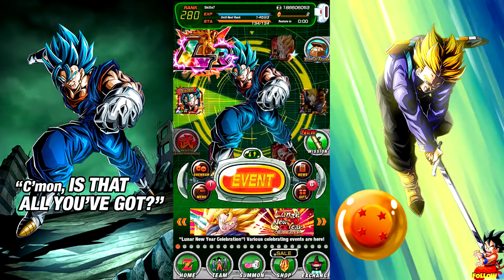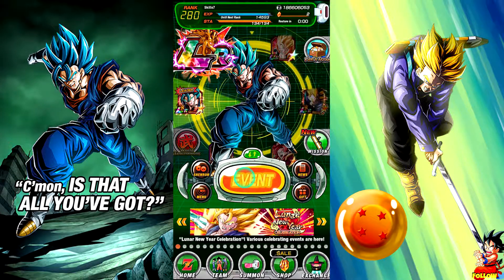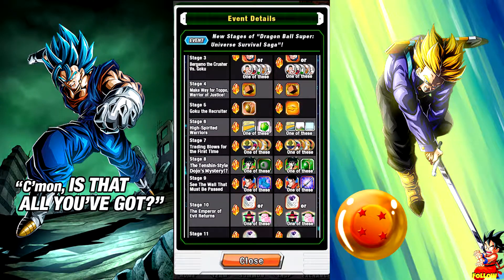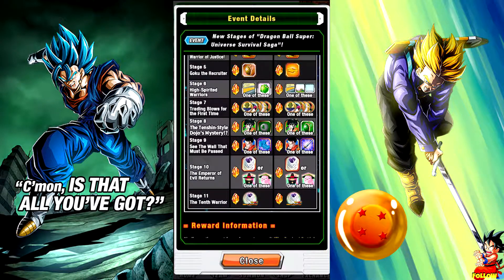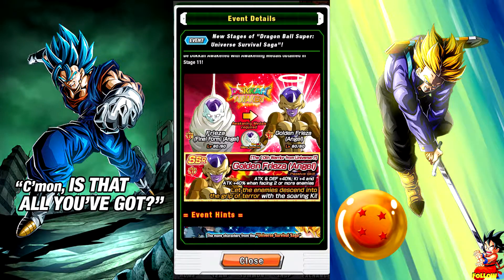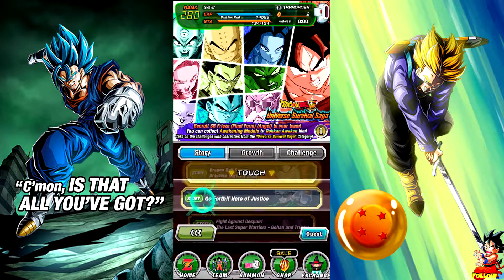That'll be it for the video today. I'll probably do more Dokkan videos, probably events. I was thinking of doing the Universal Survival Saga — I already farmed the stones but I want to farm the characters. Golden Frieza is definitely something you want to farm — I heard he's really good. He causes extreme damage to the enemy and raises attack for three turns, aims for Dokkan Awakening. Attack and defense plus 40, ki plus four, and attack plus 40 when facing two or more enemies — the downside is you have to face two enemies.